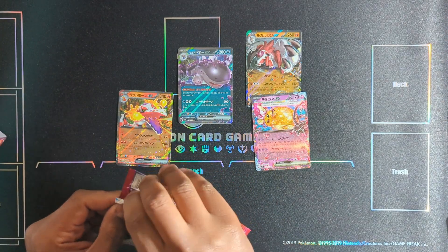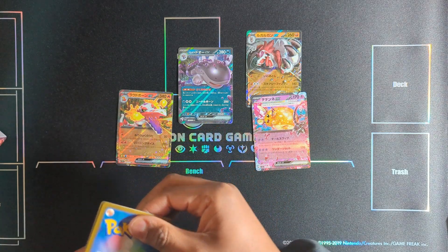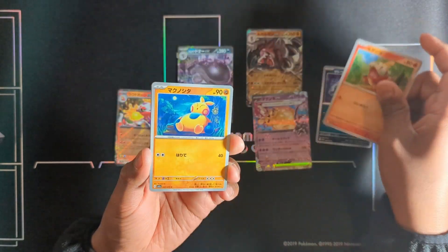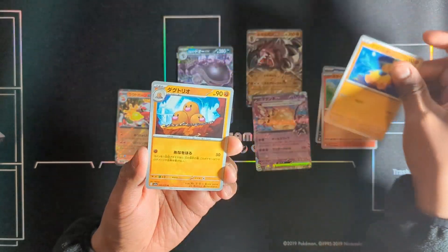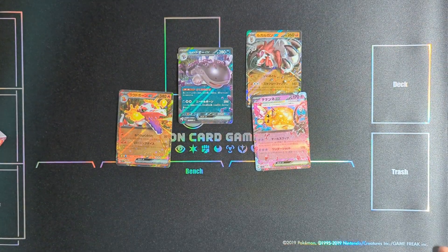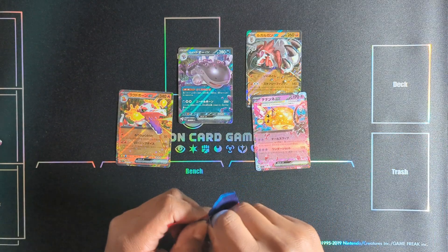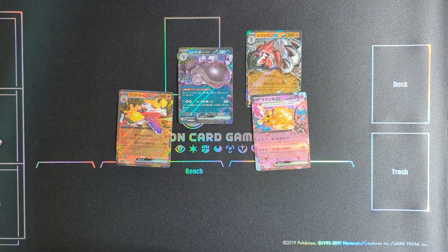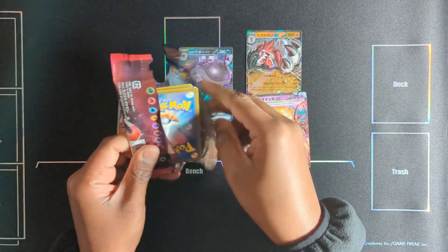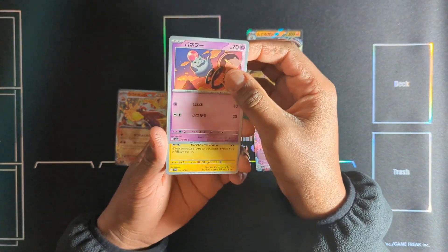I wonder if I can get my hands on Clayburst and Snow Hazard, but really not in a great time now - the Japanese Pokemon card market in terms of availability outside of Japan. It's not impossible to get products, but it's just not in the best position right now.